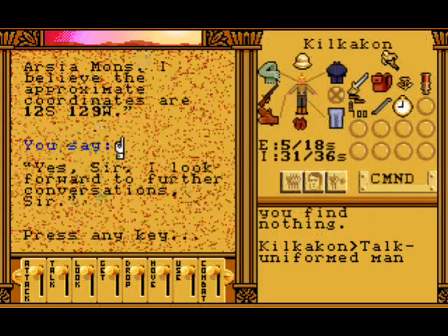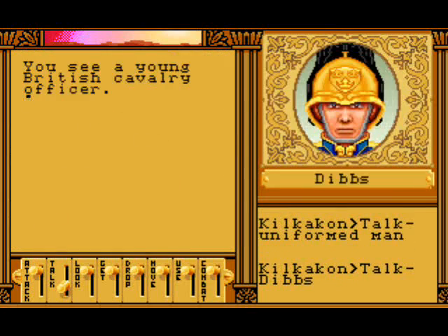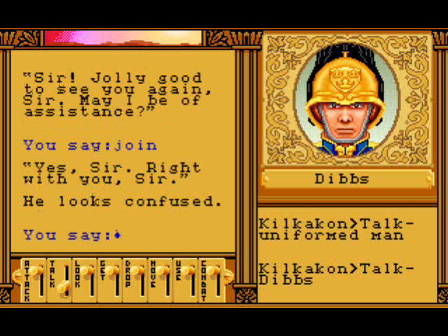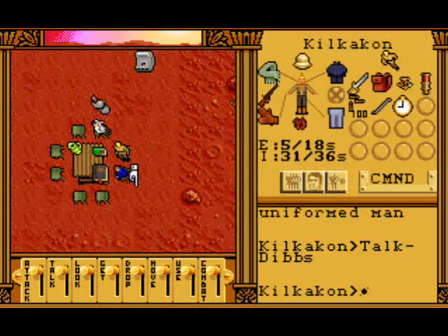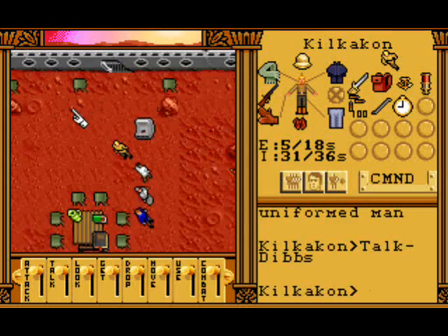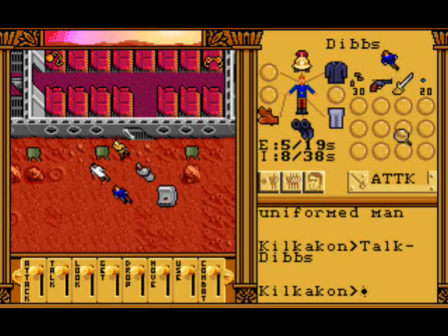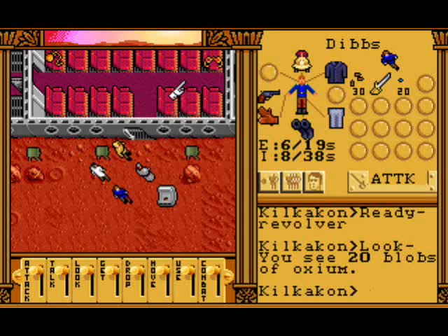We shall talk to him once more because I forgot to say something - join me. 'Yes sir, right with you sir.' He looks confused. And as we've now got a new member of our team, let's check him out. He's called Dibs - Dibs on the aisle seat. He's got a revolver and 20 blobs of Oxium.